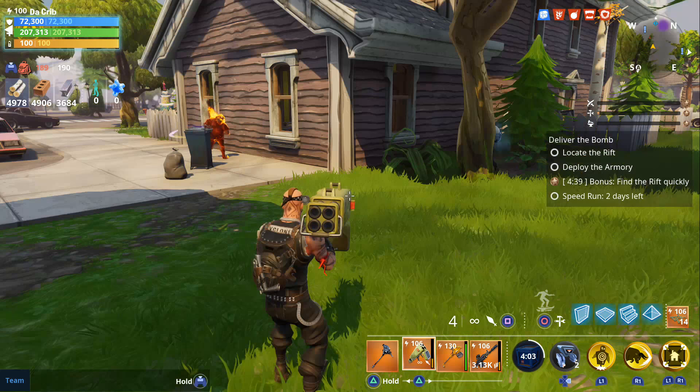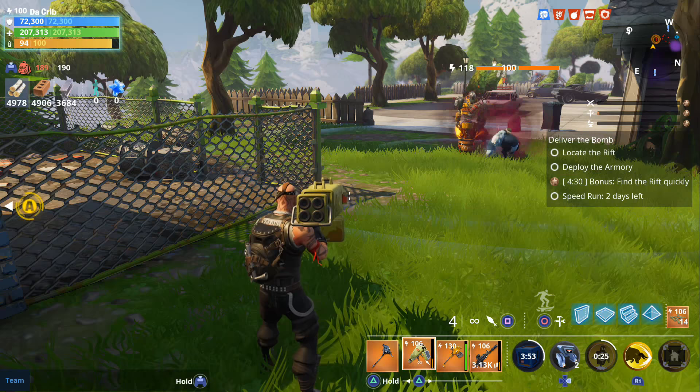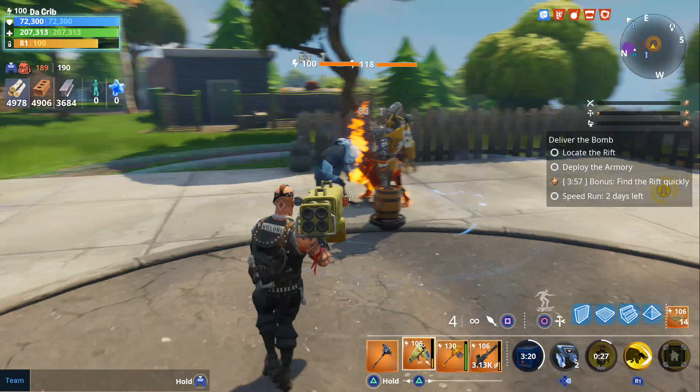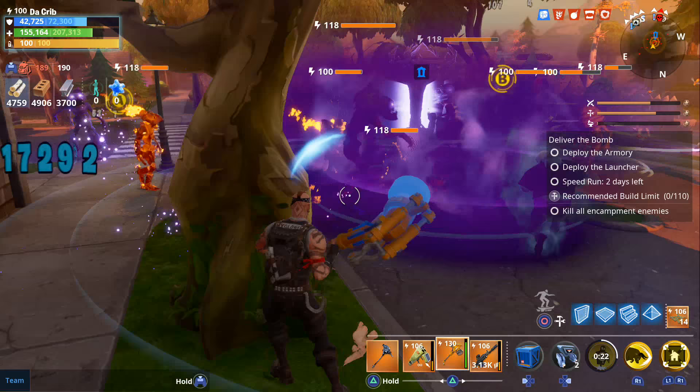Before we get into the gameplay I want to show some examples of his perks and abilities. First we'll look at his decoy — the cooldown for that is 30 seconds. As you can see the range really isn't as big as some other constructors. The reason it's doing damage is because we have Stars and Stripes AC in our tactical slot. He also has a perk that makes it last two seconds longer. With a 30-second cooldown ending at 21 seconds, that means it lasts about nine to ten seconds.